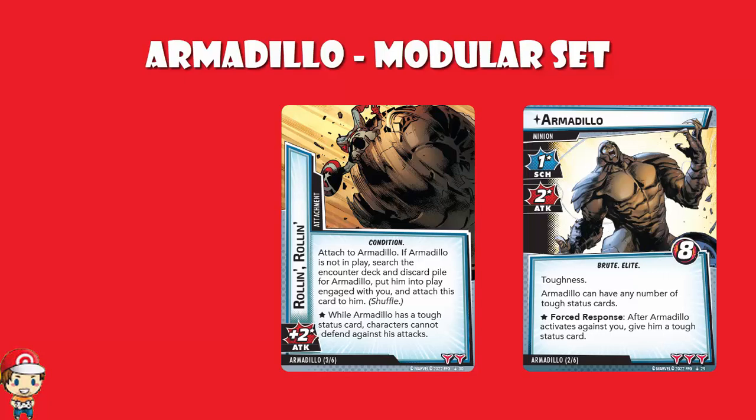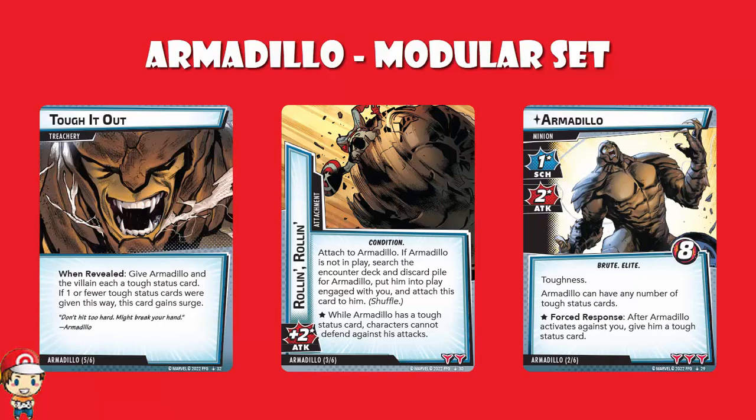We've also got a treachery, Tough It Out — it gives Armadillo and the villain a tough status card. If one or fewer tough status cards were given this way, this card gains surge. So if Armadillo is not out and you just give the villain a tough status card, it also gains surge — doing an annoying thing and gaining surge. That's annoying, ladies and gentlemen.